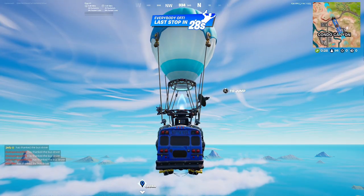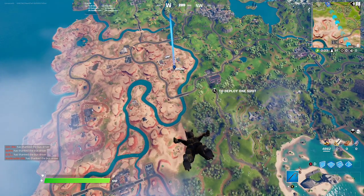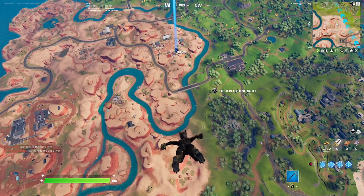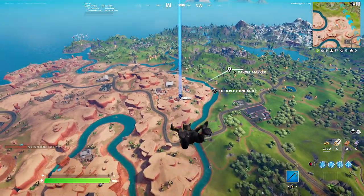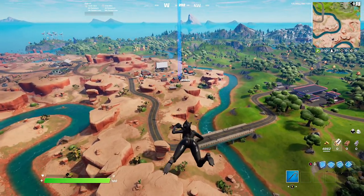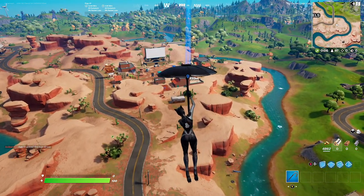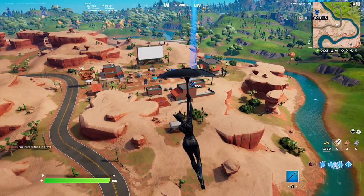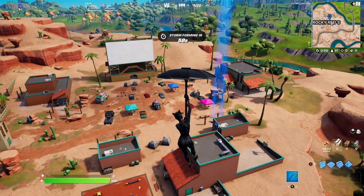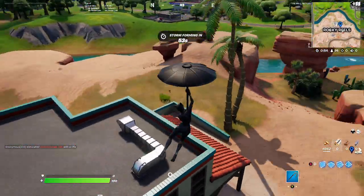I did kind of plan on going Tilted for my Chapter 1 Battle Pass gameplays, but at the same time, it's just the chances of survival at Tilted — it's going to take more than a few tries. All the good players are going there. I'd rather try to fight the guys who survive Tilted in the endgame when I'm better equipped. Also, I know there's a lot of styles for certain Battle Pass skins, so if there's a different style of Lynx or any other skin, be sure to let me know in the comments.